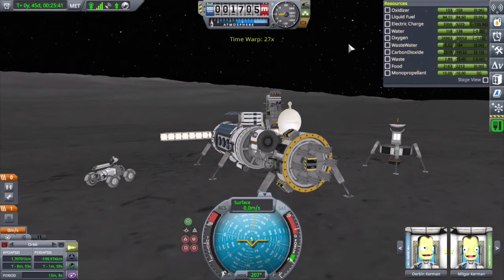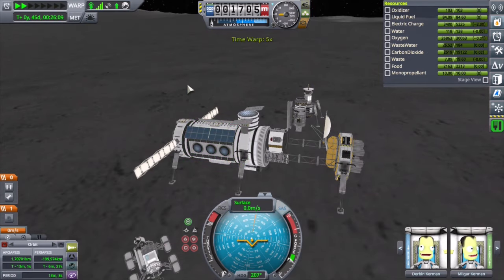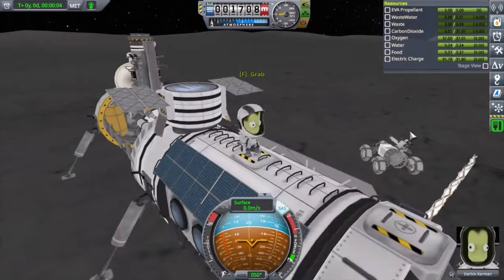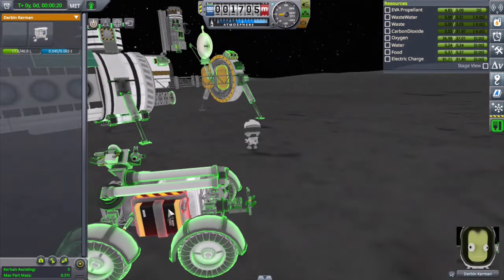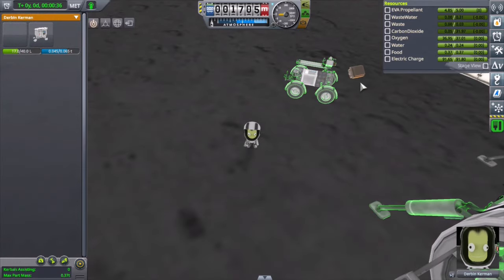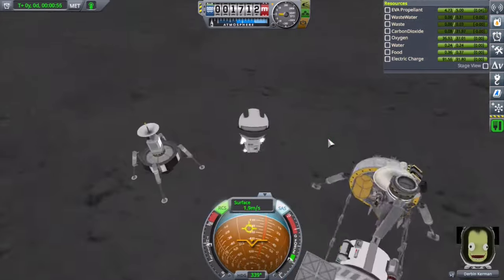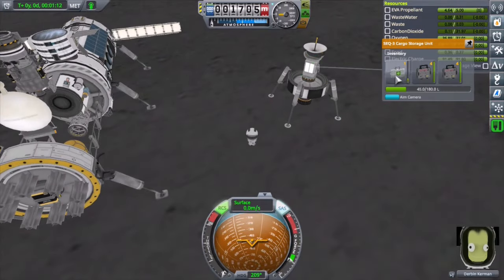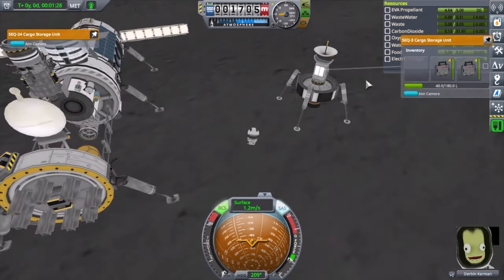I'm going to start the fuel cell — electric charge is building up. Successful refit. I've got the mobile processing lab on and engaged, and the electric charge is keeping up. I'm going to cannibalize a few things — I've got that battery I borrowed from the rover earlier, and I guess I couldn't put it back on the rover, so I'll just leave it on the station. Done with the little refit probe; I'll go ahead and empty everything out and maybe leave it there for now.